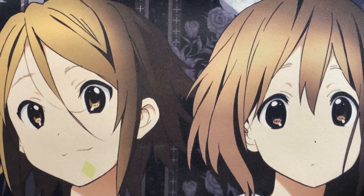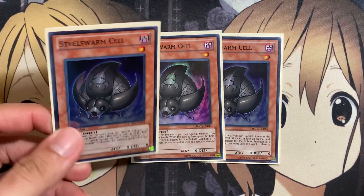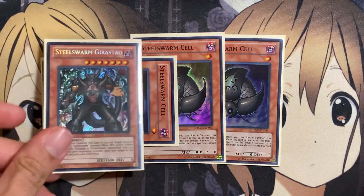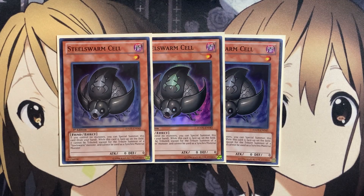For the Steel Swarm monsters, I'm running three of each. For the lower level Steel Swarm monsters, I run three copies of Steel Swarm Cell. If you control no monsters, you can special summon this card from your hand. While this card is face-up on the field, it cannot be tributed except for the tribute summon of a Steel Swarm monster, and cannot be used as synchro material. You're really not limited with your summons because Steel Swarm Cell will be tributed most of the time for your bigger Steel Swarm monsters like Geer Stag, so it won't take up your normal summon. That's also why it's a three-of — better odds of seeing it in hand for its special summon.